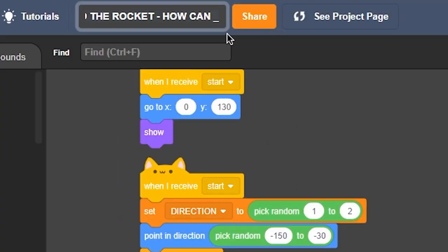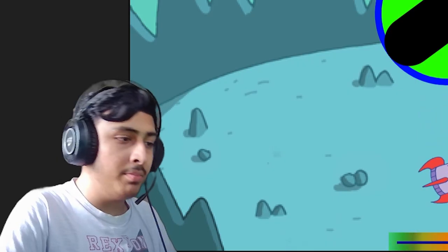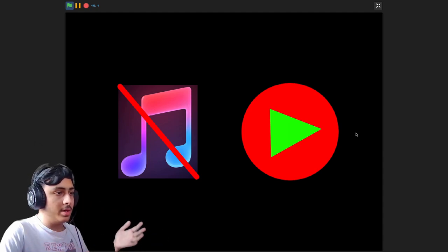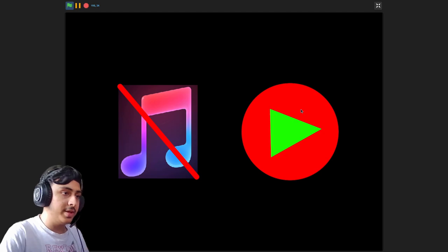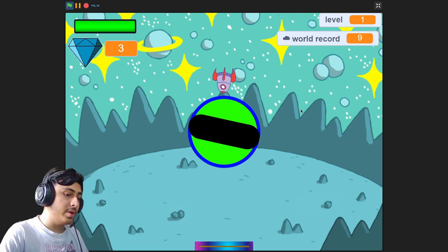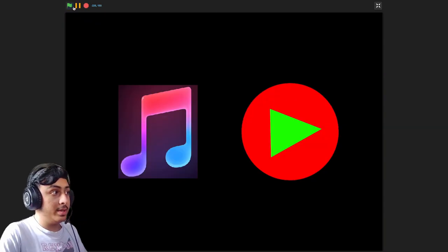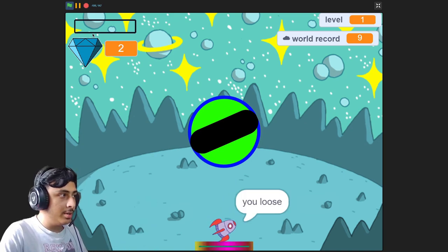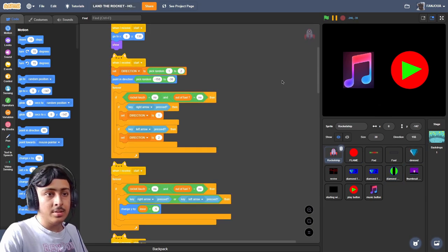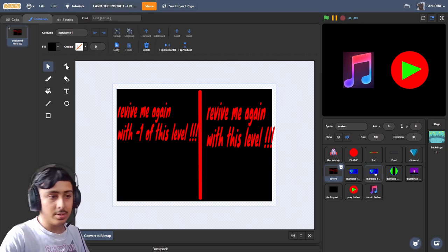Next is Land the Rocket by How Can — same creator. The menu is confusing: the play button is not interactive-looking, and the music mode icon looks like a separate game mode rather than a toggle. You need to make it interactive and add titles. In gameplay, the rocket's fuel empties in a second and you have to land precisely — nearly impossible to land perfectly straight. There is a diamond maker circle and some stretched text that doesn't look good.